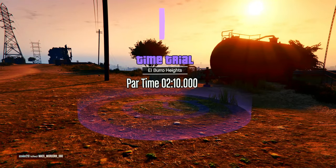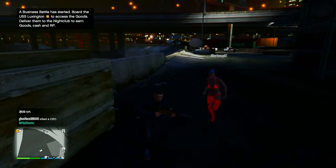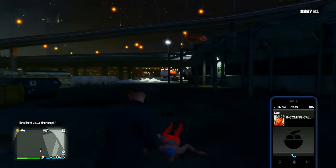Starting off with the first one, this is the standard time trial. When looking for it on your map, you'll want to look for this icon right here. This is going to be a great money method for beginners as you can use pretty much any vehicle for it as long as it isn't any special or weaponized ones.